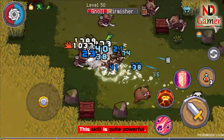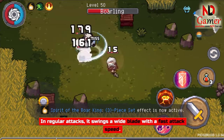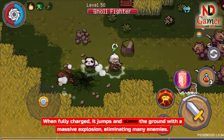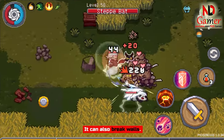This skill is quite powerful. Moving on to the Sword and Shield of the Boar King. In regular attacks, it swings a wide blade with a fast attack speed. When fully charged, it jumps and slams the ground with a massive explosion, eliminating many enemies. It can also break walls.